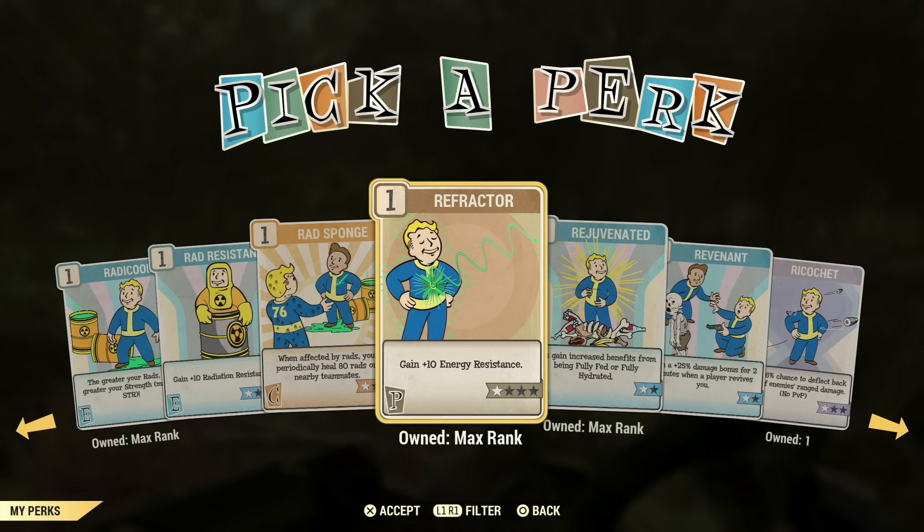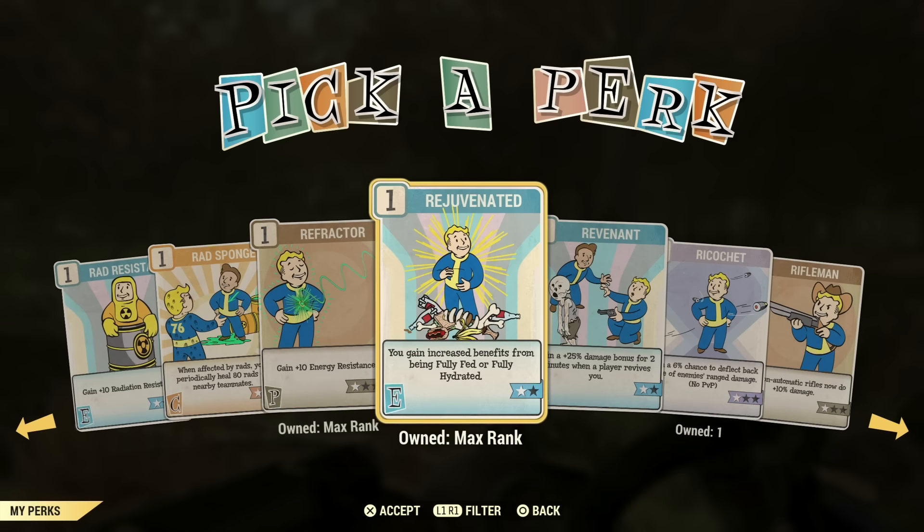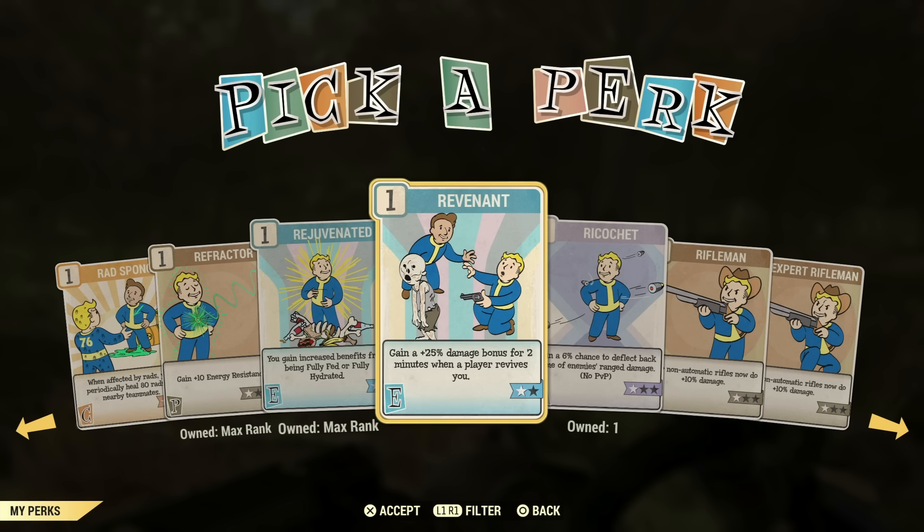Refractor can be a good one — especially if you're running silos a lot, it helps with the turrets. But you can turn the turrets off, and you're not always fighting enemies with energy damage, so it can go either way. Rejuvenated is a very good perk to have on if you're doing a foodie-type health build — the benefits from being fully fed will give you more HP and more agility points. That perk card will make that even more impactful.